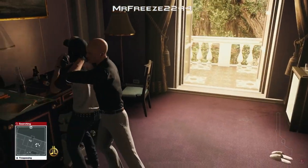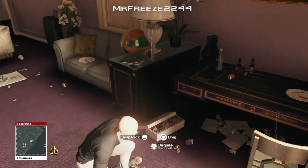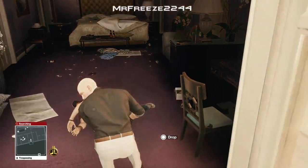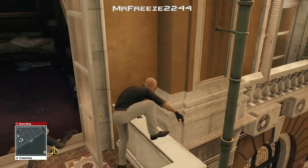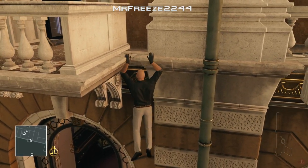Close that door right there and subdue the gentleman that's in the room. Once you've done that, we're just going to drag his body nearer to the actual balcony, just to avoid him getting seen through a door or anything like that. And then we're going to climb along this ledge here and go up the pipe.